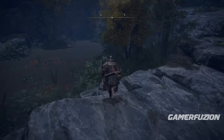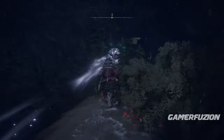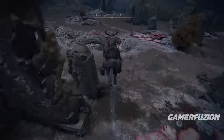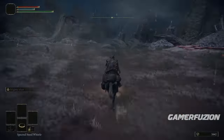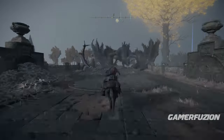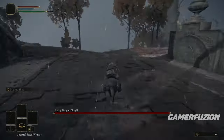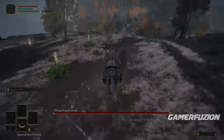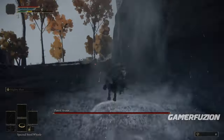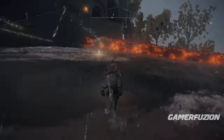Make a right turn and go behind the church — there's a fast travel location there. Once you go through, you'll come across where Greyoll's Dragon is. Get on Torrent and ride as fast as you can past the dragon. Keep going to reach the next lost grace, and then continue forward to the location we're heading to.